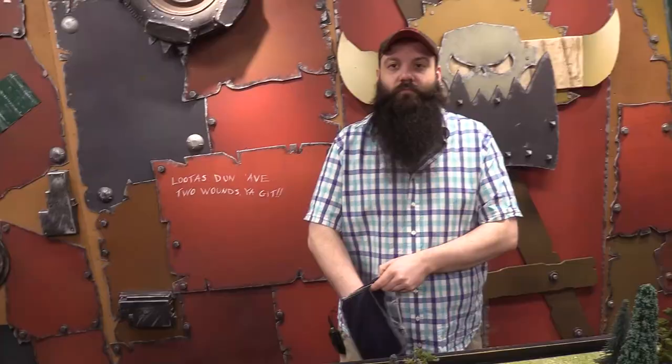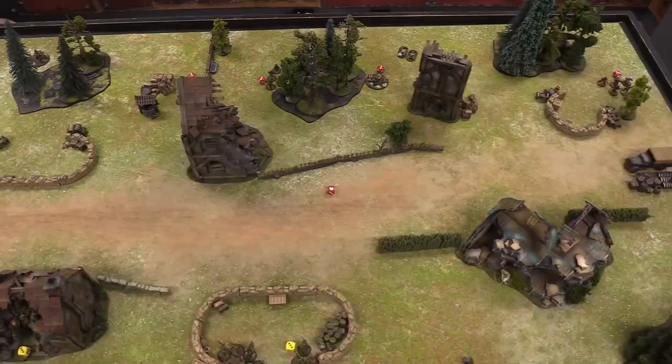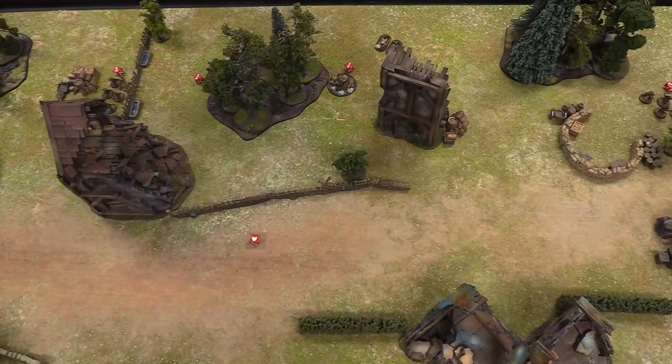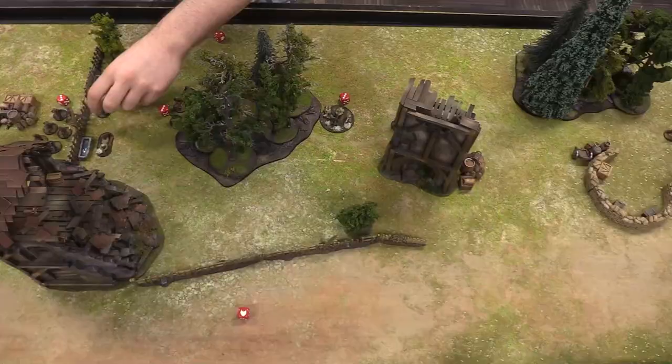A Josh die — Josh is bringing on his sniper team: one sniper, one observer, crawling prone onto the battlefield. He positions them near a water trough for cover.